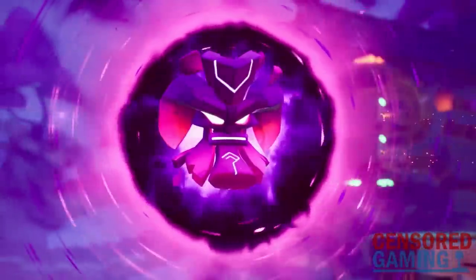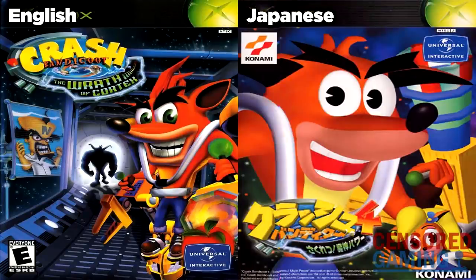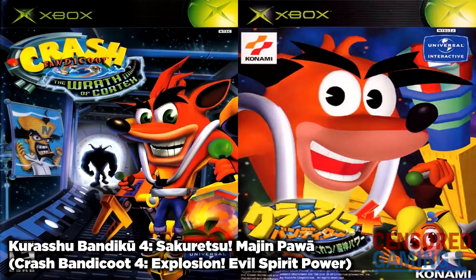However, this actually isn't the first time for Crash Bandicoot 4 to be released. Crash Bandicoot 4 was actually released over in Japan nearly 20 years ago. Whilst we in the West received Crash Bandicoot: The Wrath of Cortex for the series' first PlayStation 2 outing, in the Japanese version the game was titled Crash Bandicoot 4: Sakuretsu Majin Power — this subtitle translating into English as Explosion, Evil Spirit Power.